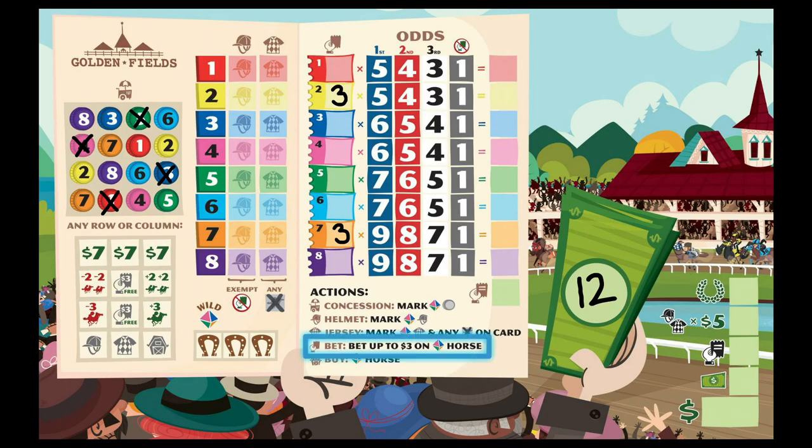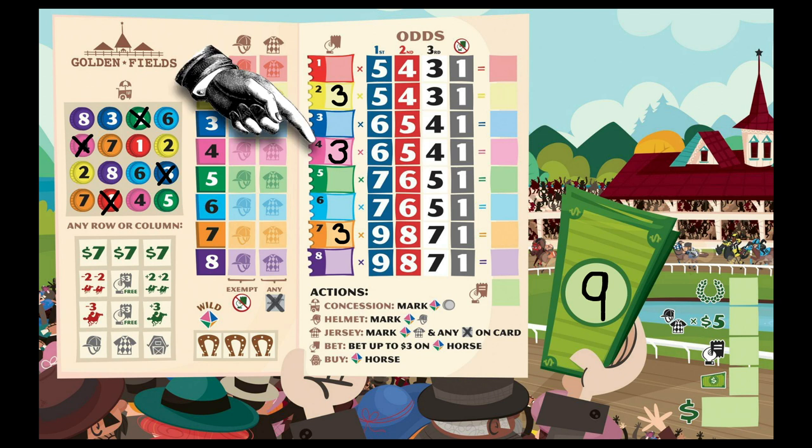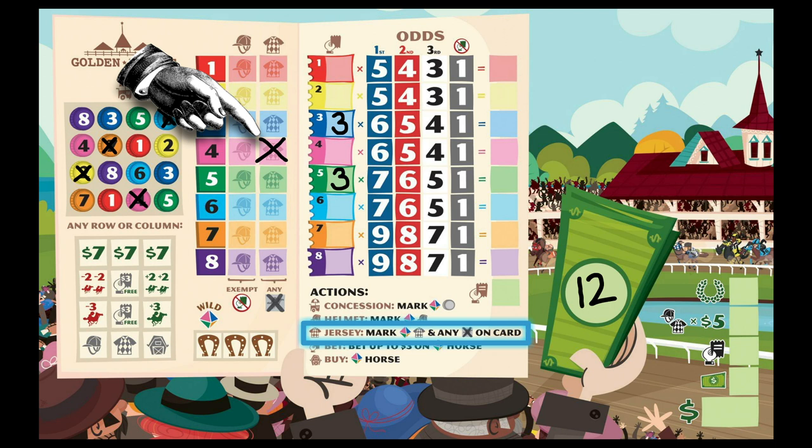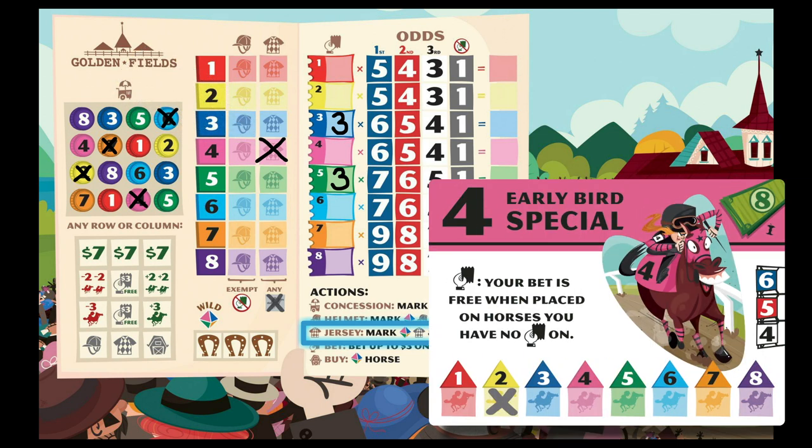By taking the Bet action, you can bet up to 3 bucks on the horse that just moved. Decrement your money and write the amount you're betting in that horse's square. If you've already bet on that horse in a previous turn, you can increase your existing bet. If you buy a jersey for the horse that just moved, place a little X in its jersey space.